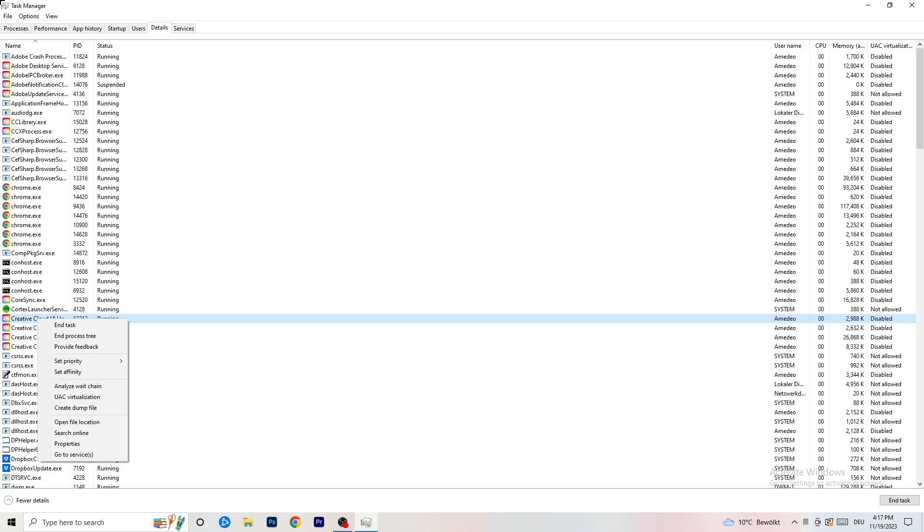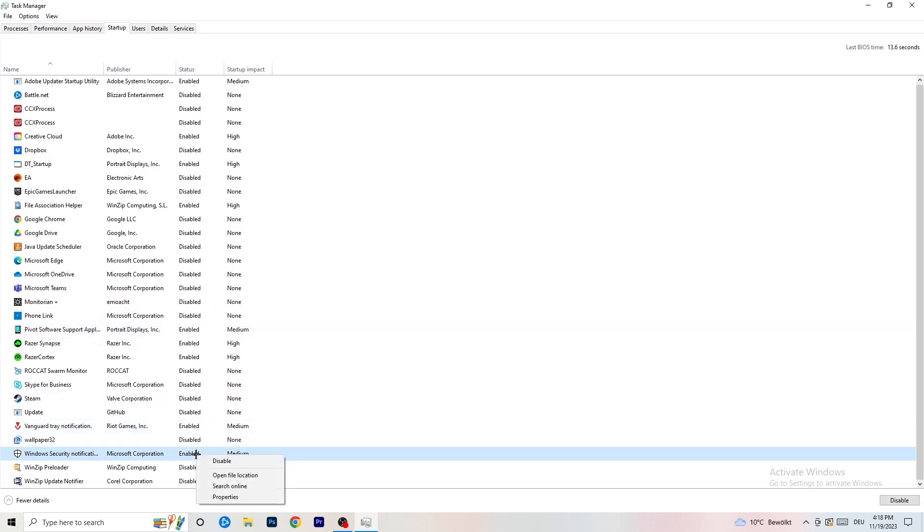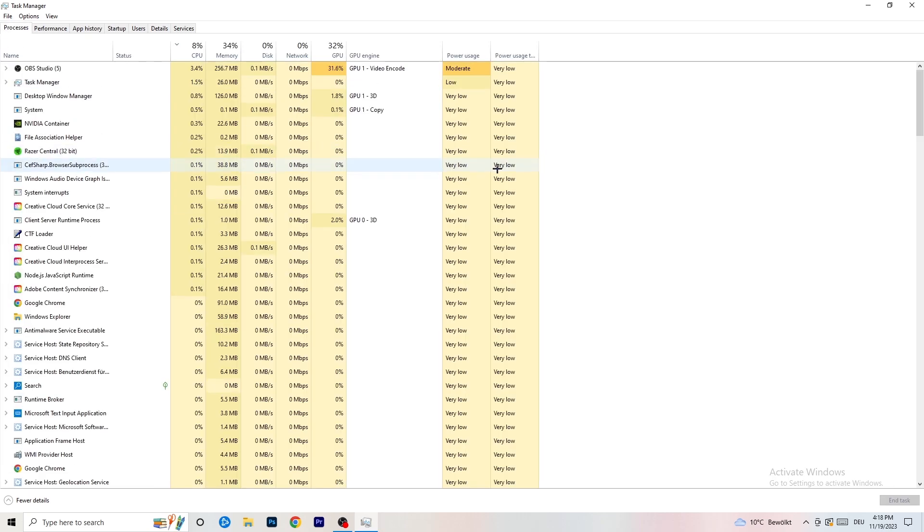Go to the Startup tab in Task Manager. You don't want any programs starting up with your PC that you don't need. Disable every program you don't want to start at boot. As you can see, I've disabled nearly everything. Just right-click and disable — especially anything not related to Windows.